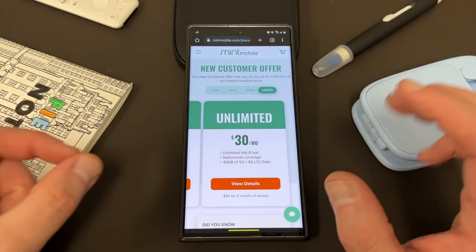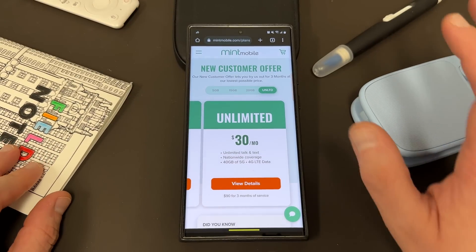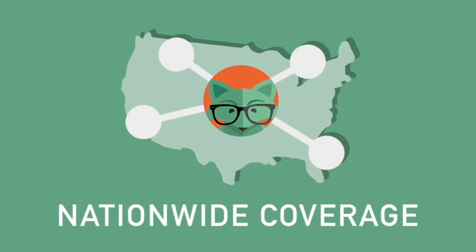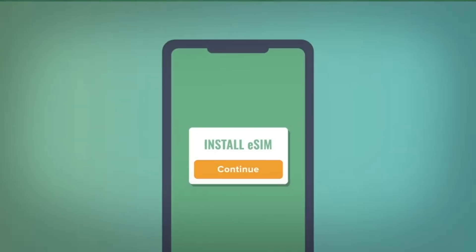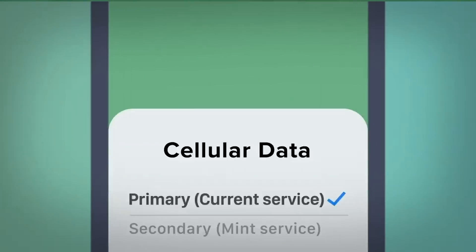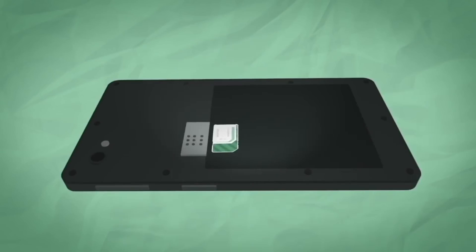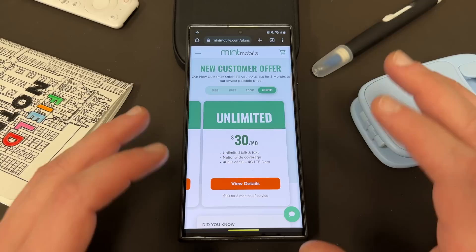So even unlimited users, all new and existing customers are getting extra value. All their plans come with unlimited talk and text, nationwide coverage, as well as mobile hotspot included. Very simple to switch to Mint - just go to their website and get any three-month plan with a physical SIM or an eSIM. I've been using it now in the Phoenix, Arizona area for just around seven months and I've loved using it.